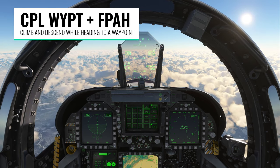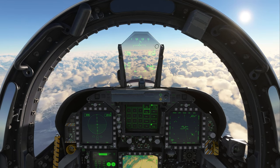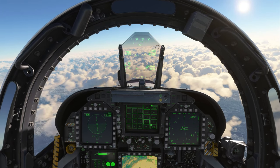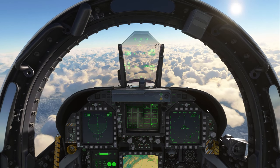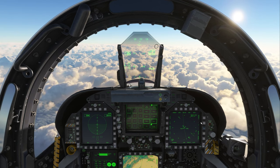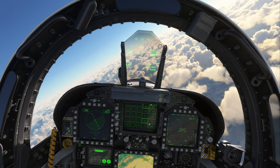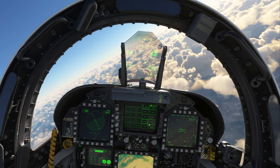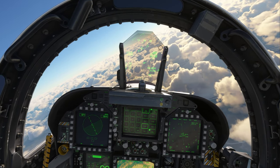A great feature of coupled steering mode is that I can also pitch up or down independently. I'll start my descent by pushing forward on the stick, which automatically switches to Flight Path Angle Hold — now descending at about 2,300 feet per minute while the coupled steering still handles lateral navigation. When the heading mode re-engages after passing a waypoint, I switch to waypoint seven — our last waypoint to the runway — and re-enable coupled steering. As long as I don't accidentally roll out of coupled steering, I can pitch freely while the autopilot handles the heading to the waypoint.